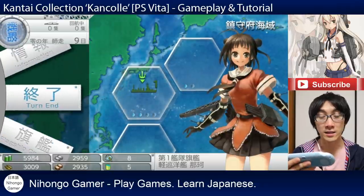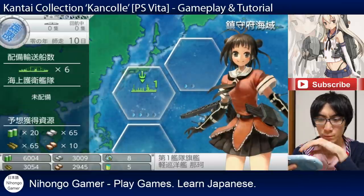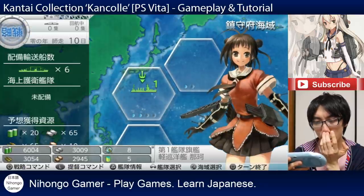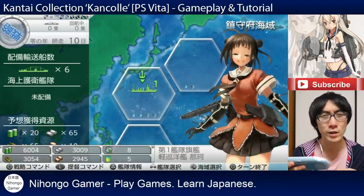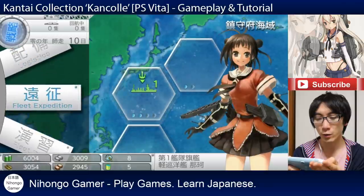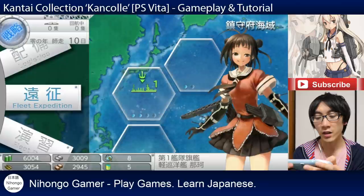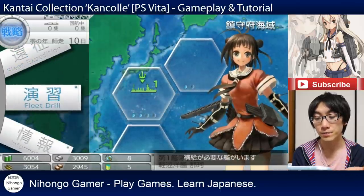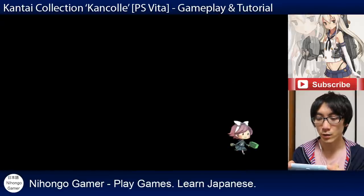All the other options are greyed out. Let's just go straight to turn end. You can see it has moved on to the next turn. It still says day 10 - I can't even remember what day it is anymore. We can now do new fleet drills or go into battle. I think we should just go straight to doing a fleet drill. But you've apparently run out of ammunition. So let's go back and check our ammunition - that's the top left hand corner.